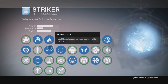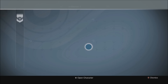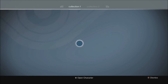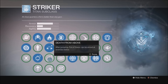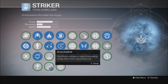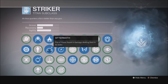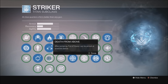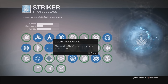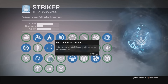Building our Striker class around Helm of Inmost Light: Helm of Inmost Light gives you Death from Above and Headstrong for free. I like to build around that. For the Fist of Havoc perk, I use Aftermath — it's really good for add control. If you have a bunch of adds around, you slam the ground, get that area of effect, and enemies won't cross it. If they do, they're going to die. Headstrong I would only really use if you have the helmet that gives it to you for free.